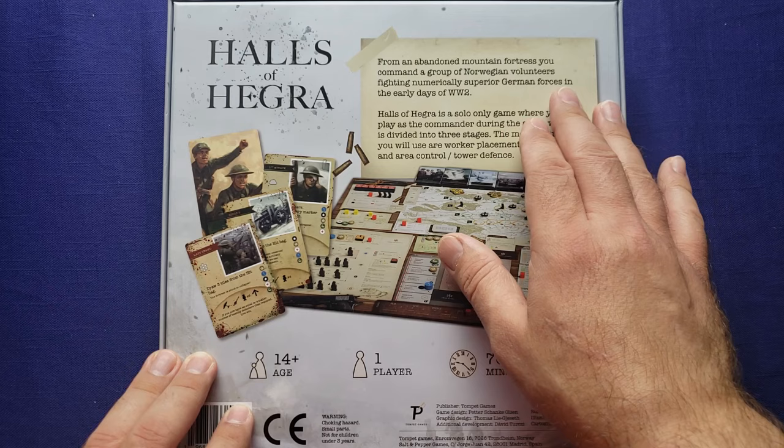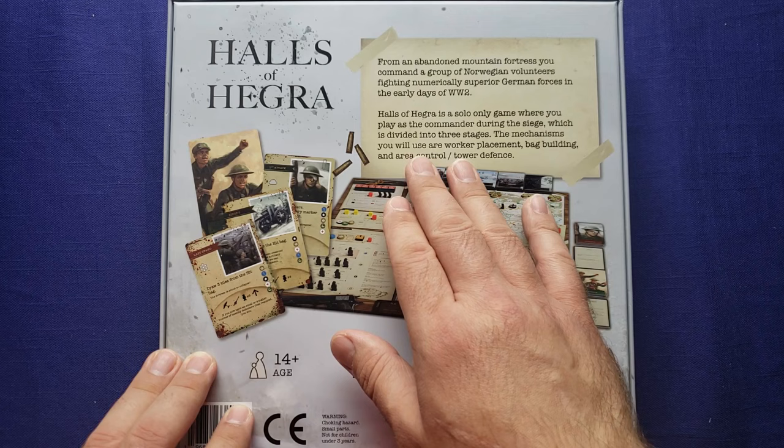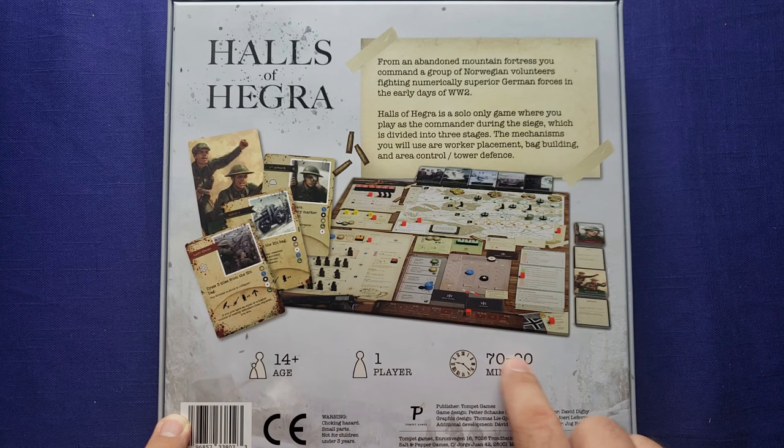Halls of Hegra is a solo-only game where you play as the commander during the siege, which is divided into three stages. The mechanisms you will use are worker placement, bag building, and area control slash tower defense. It's a single player only game and it plays 70 to 90 minutes. Sounds perfect.